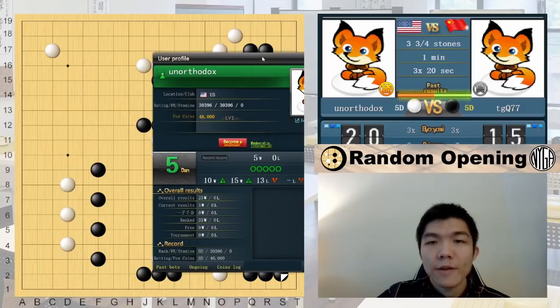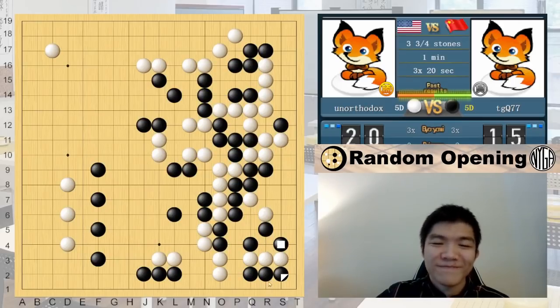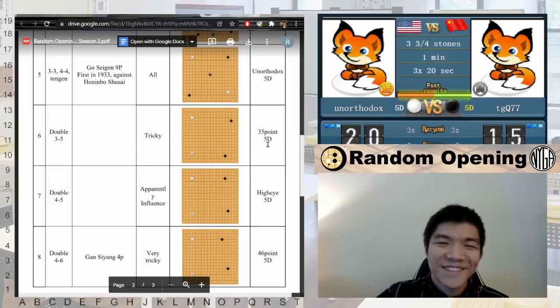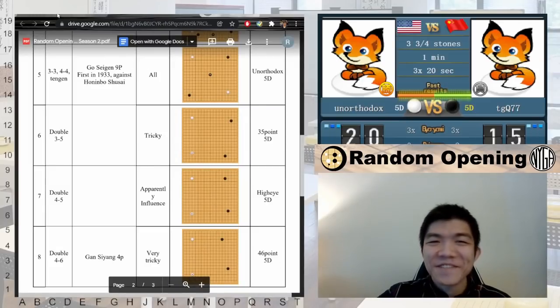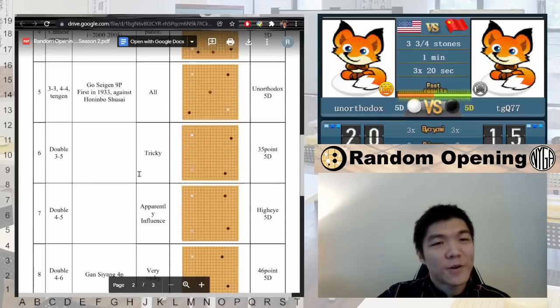If you're wondering about the unorthodox account, we have 5 games now — not great, but it's slowly pushing through. Let's play one more game. Full circle — we're back to the Main Chinese.